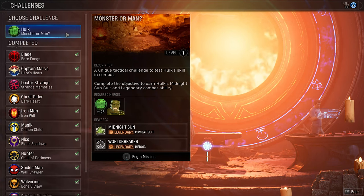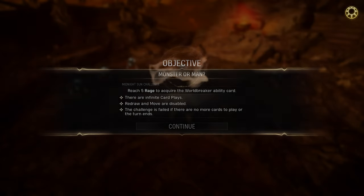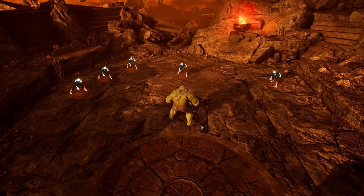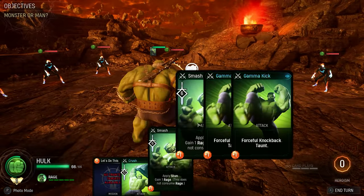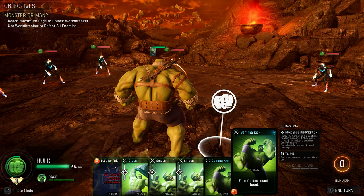Monster or Man is a challenge that will be offered to you in the Forge once you bring the Hulk on at least three missions, get your research level up to 15, and then research the energy drink technology.